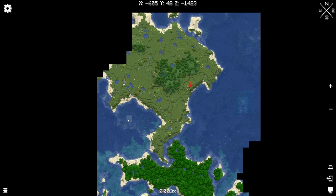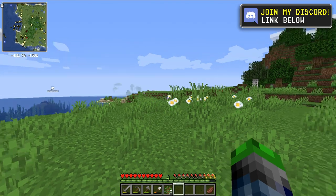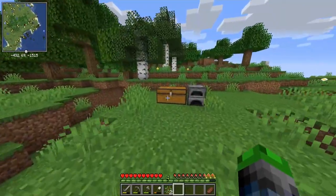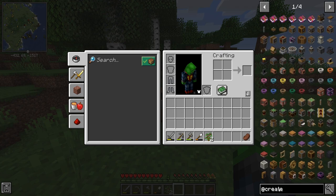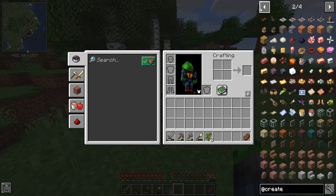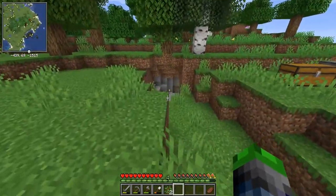I plan on making kind of a harbor port city slash town here. It's not gonna be very big — probably a lot of ports and harbor around the outside. One of the biggest draws to this modpack is that we have the Create mod, so we're able to do some crazy, very technical, very appealing things with it. I haven't really done a whole lot with Create, so I'm super excited to be playing it with a bunch of really cool people I've never played with before.